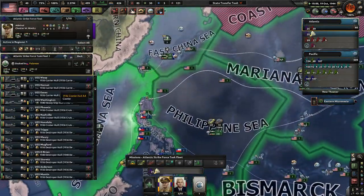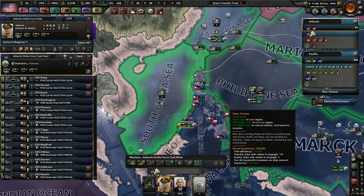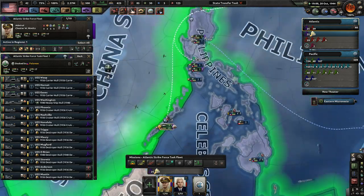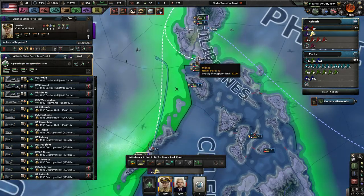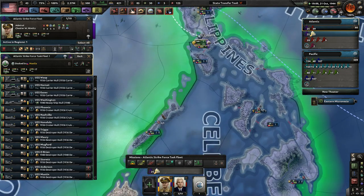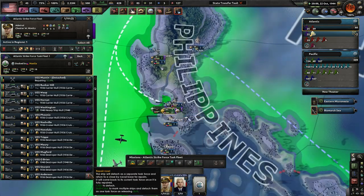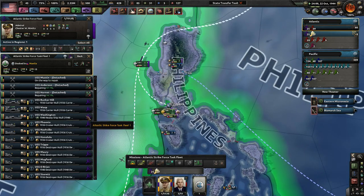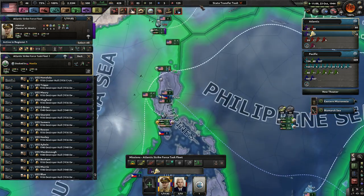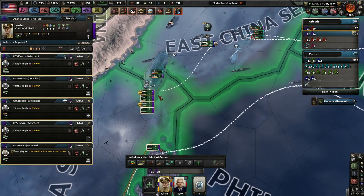We have a carrier down here — this is Atlantic Strike Force Task Force Fleet. You are not doing anything; I guess you're doing naval invasion support, but you're docked. I don't mind you guys coming here, but don't come over there — that doesn't make any sense to repair. Level 10 is definitely better than a canceled level 1. You can come to Taiwan; it's also a level 10 port, so that's not too bad actually.